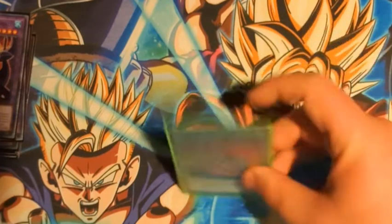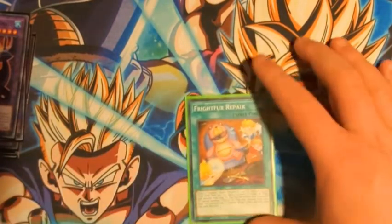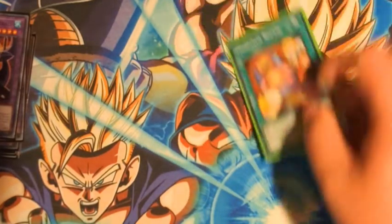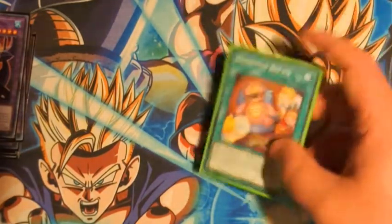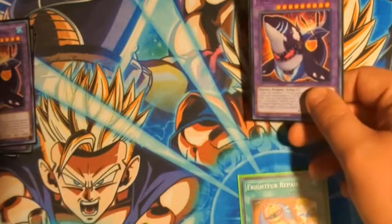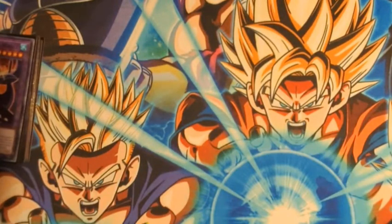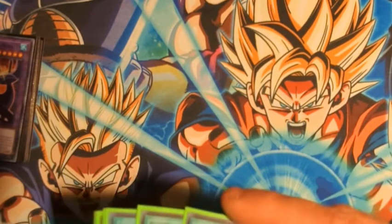One Frightfur Fusion — this is literally just Miracle Fusion. And then Frightfur Repair — this banishes from the graveyard to special summon a Fluffle from hand. The other effect is a Monster Reborn effect, returning one of your Fusions from the graveyard to the Extra Deck, which doesn't really come up unless you happened to send a Fusion with Whale on your opponent's turn and then Monster Reborn it the next turn — pretty cool if it does come up.